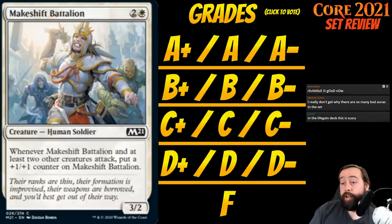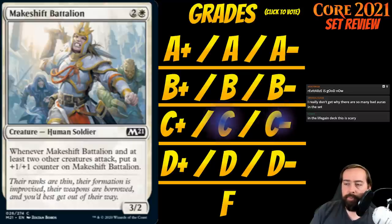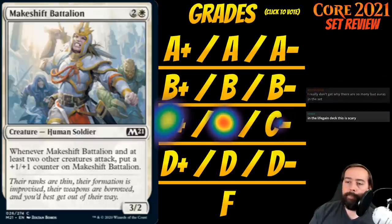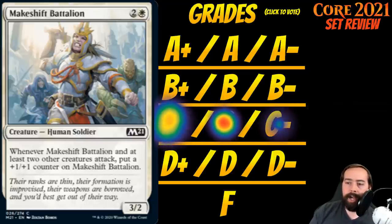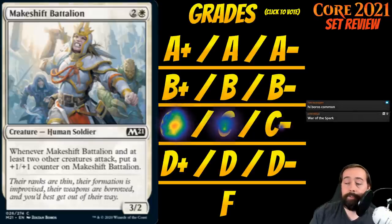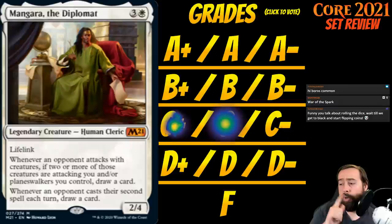Up next is Makeshift Battalion. It's 2 white for a creature human soldier at common — a 3-2. Whenever Makeshift Battalion and at least two other creatures attack, put a +1/+1 counter on Makeshift Battalion. It's a 3-2 for 3 that if you're aggro and attacking, it attacks better. C-plus in an aggro deck. If you're not an aggro deck, it's a C-minus. That's about all there is.